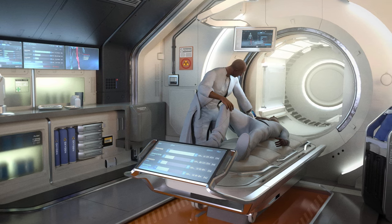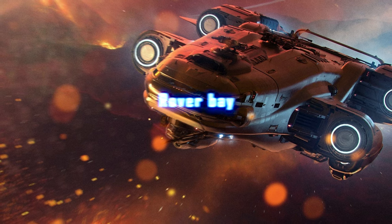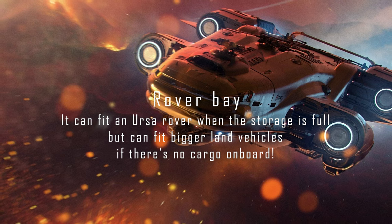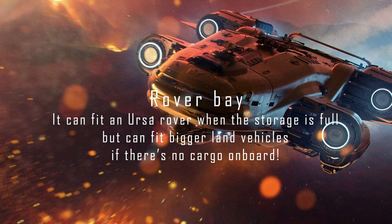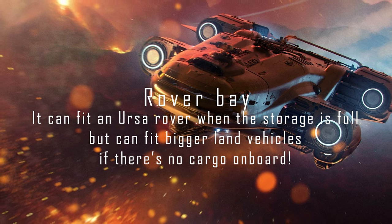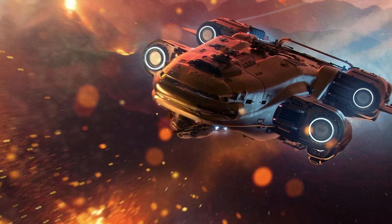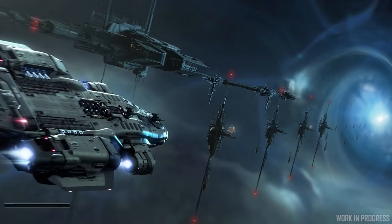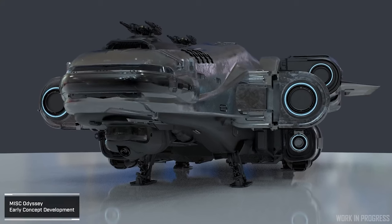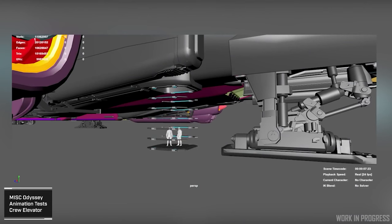Additionally, in the front of the ship, just under the nose, it has a rover bay — but that rover bay also doubles as storage. Now, let's be honest, 252 SCUs are not sufficient enough to do trading with, but that cargo space is in fact enough to fulfill all your needs during your exploration endeavors through the verse. A lot of people have said that this ship is not really a Carrack killer, even though CIG themselves called it a Carrack killer. The main reasoning behind that is because it lacks one large-sized radar compared to the Carrack.